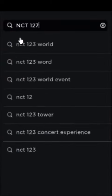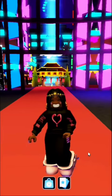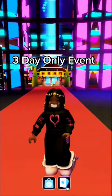All you're going to do is go to this game, NCT 127 World. Yep, looks like that. Once you spawn in, you'll see at the bottom — you're going to click on there and you'll see you have to go and talk to all nine of the members. So just follow along and look where I go.